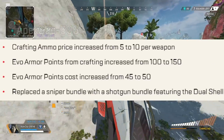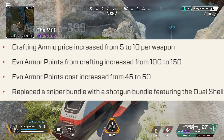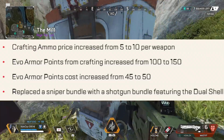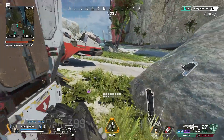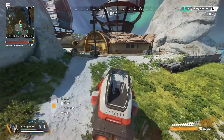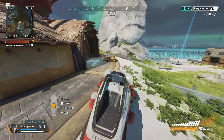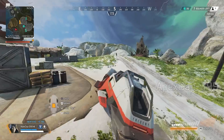Because you're getting more ammo, it's going to cost a little more — increasing from 5 to 10 material per weapon. You're also going to be getting more evo armor points from crafting: instead of 100, you'll get 150, and you'll pay 50 materials instead of 45. The sniper bundle has been replaced with a shotgun bundle featuring the Dual Shell hop-up. Crafting is now definitely more worth doing.